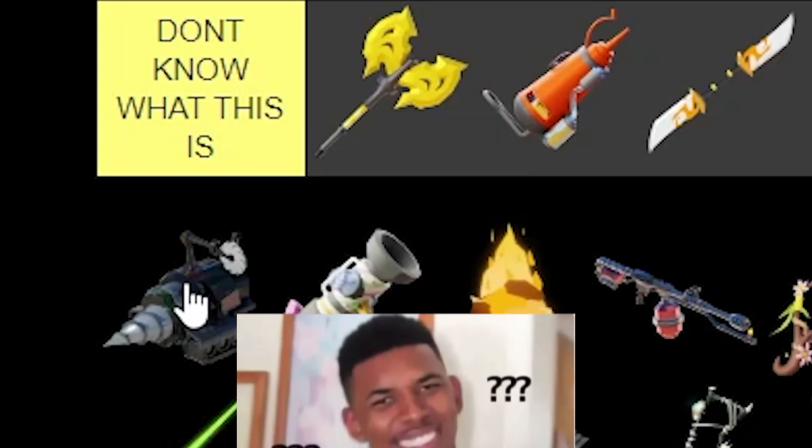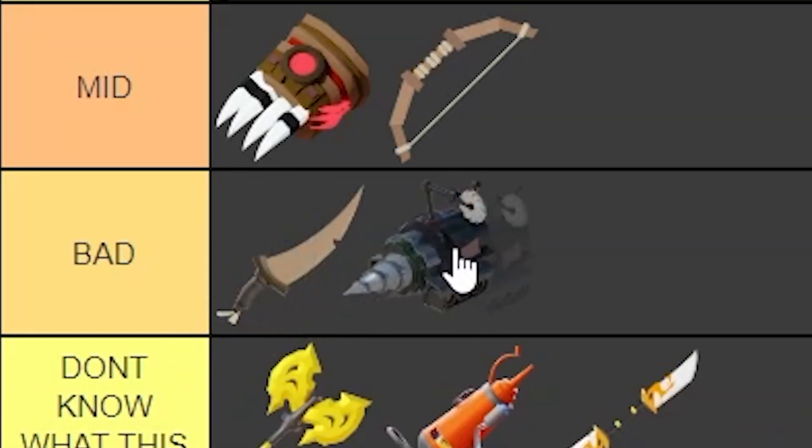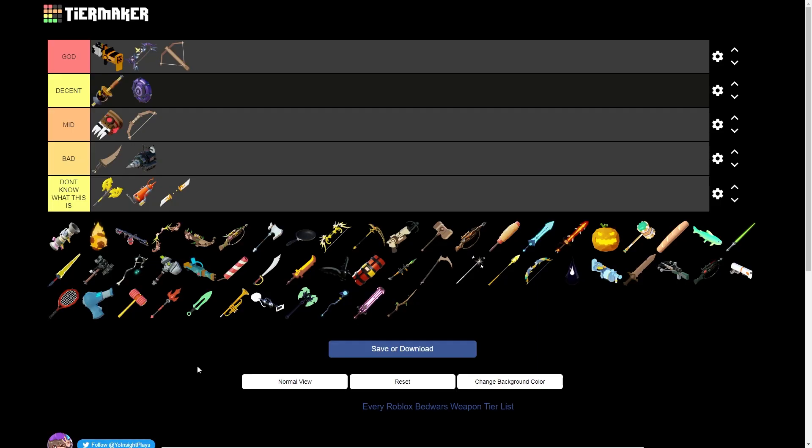Who put this drill in here? Since when was a drill a weapon? Actually, you can do damage with the drill — it does count as a weapon. But it's still gonna go in bad, because it's a terrible weapon. Who thinks, 'Oh yeah, I'm gonna wake up and use a drill today, we're gonna drill the enemies'?